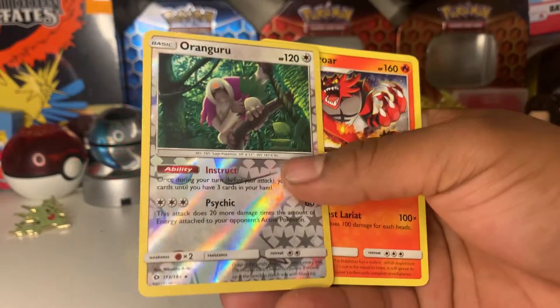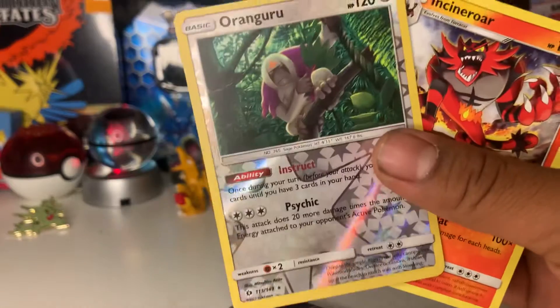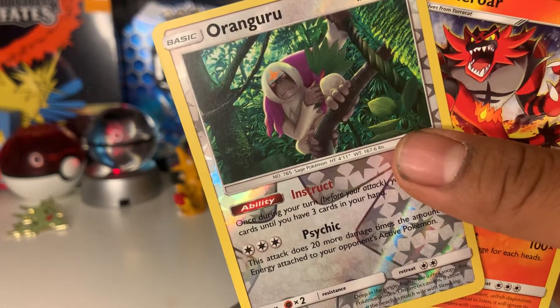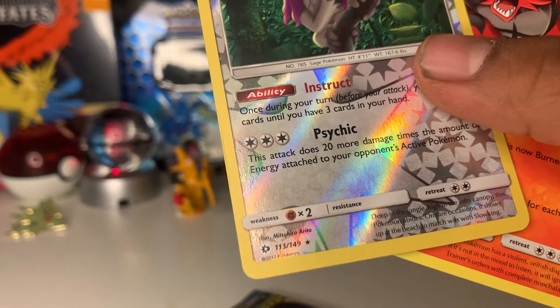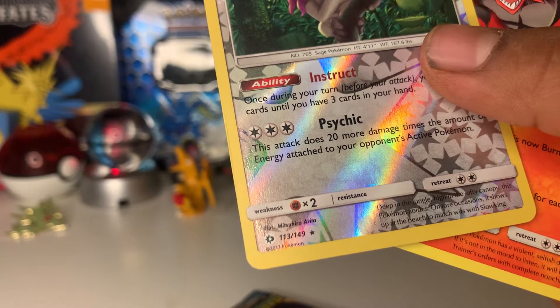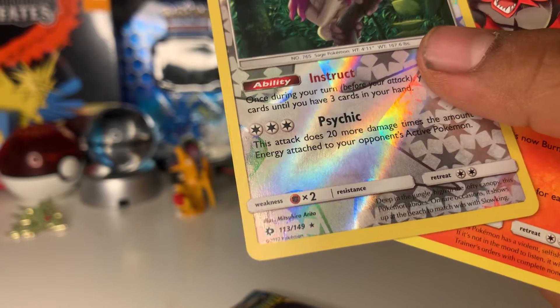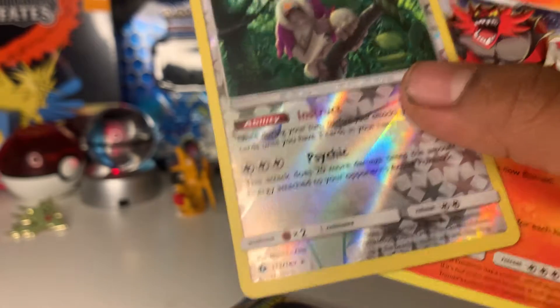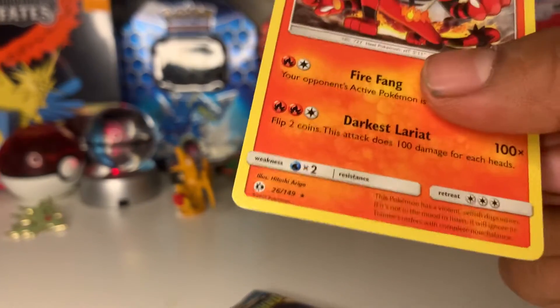I accidentally pulled off for a rare — the reverse holo was a rare. Nice! So we did get a reverse holo rare — it's a Kangaskhan! Very cool card. Look at that. Let's read what it says: 'Deep in the jungle, high in the lofty canopy, this Pokémon abides. On rare occasions it shows up at the beach to match wits with Slowking.' Oh my god, so it matches wits with Slowking — that's kind of cool!